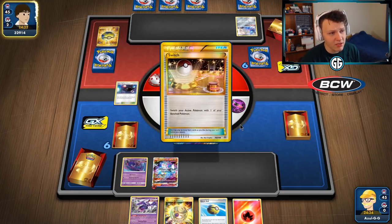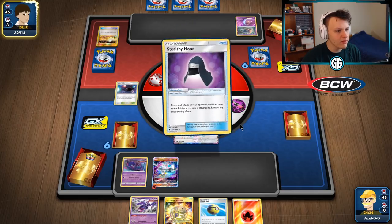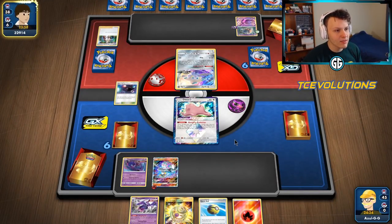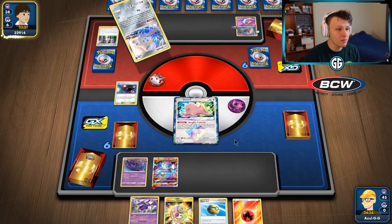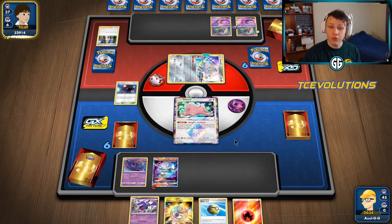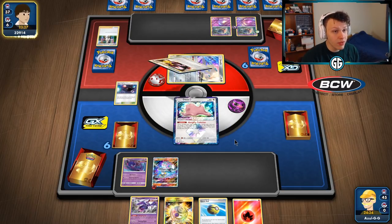Not quite the tried-and-true Malamar with Tina and Spell Tags we're used to seeing — it's changed up quite a bit. There's the Jirachi, so we're probably going to knock out the Jirachi with Mind Blown versus using Burst GX, and try to save Burst GX for the late game to get more value. There's their Giratina — probably won't see much use from it early. Three Ink in one turn — it doesn't get much better for Malamar setup than that.